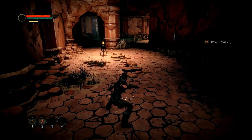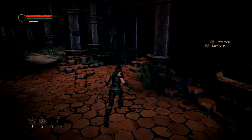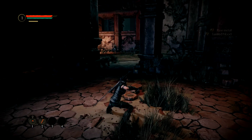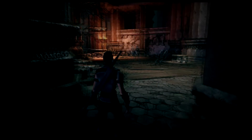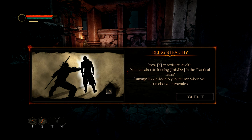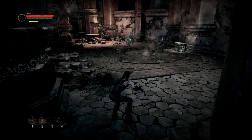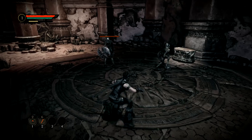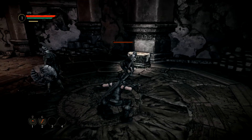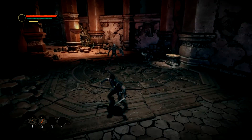No — tainted blood. Tainted blood is the same thing as in Dragon Age. Being stealthy: press X to activate stealth, you can also do it using Tab. Damage is considerably increased when you surprise an enemy. It even changes how you see your screen. Then he killed him.